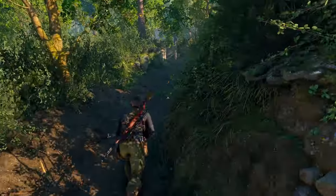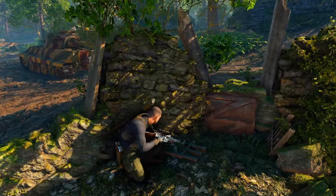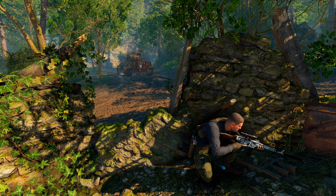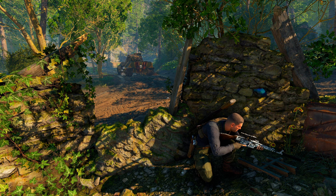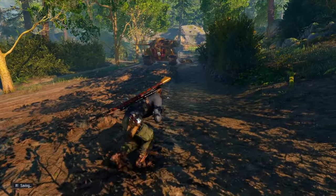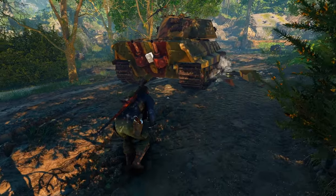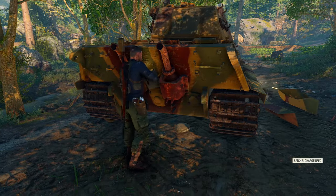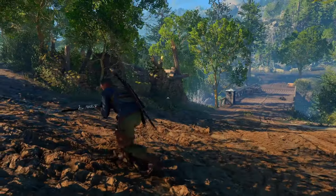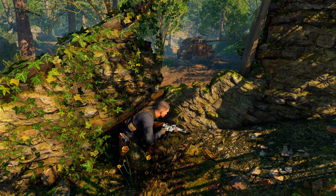Switching over to my secondary weapon, the MP44, and waiting for the tank to drive over that landmine — the Tellermine. Okay, it's immobilized. Now I'm going to sneak out behind it to put a satchel charge on the back — you can see there's an outline for a satchel charge right there. Take note: the tank can actually hear you if you run up behind it, so sneak up stealthily. I've put the slow fuse on the satchel charge — just don't want to blow myself up.